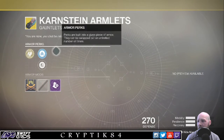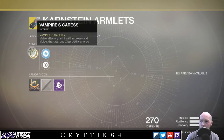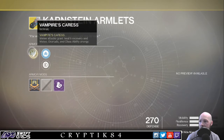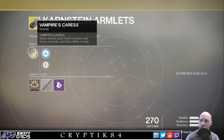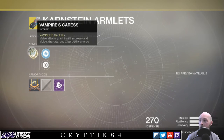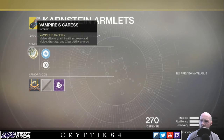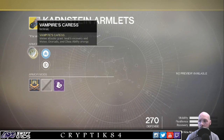For Warlocks, you get the Brimstone Amulets, which are also gauntlets. The main bonus is Vampire's Caress — melee attacks grant health recovery and build melee, grenade, and class ability energy. These sound quite good. I haven't even played my Warlock, so I've never used them — but they sound quite good. You keep hitting people and you build up your energy.